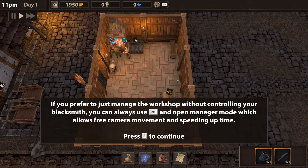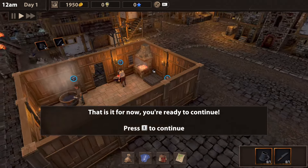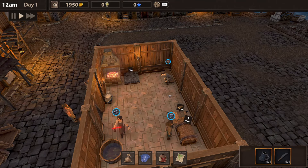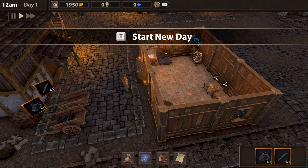We need to hire at least one assistant. This one's got a little bit of speed and storage — actually this one's looking good and this one's looking good. So let's go ahead and hire you. If you prefer, you can just manage the shop or workshop without controlling anything — just use Tab for manager mode, which allows free camera movement and speeding up time.